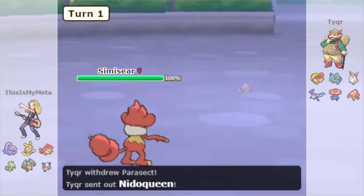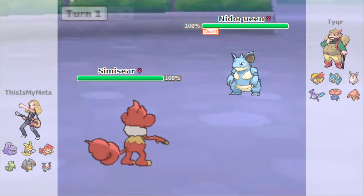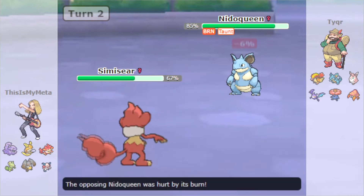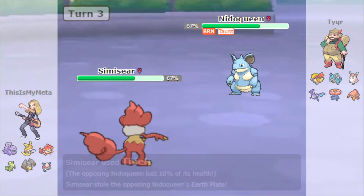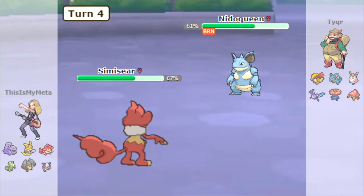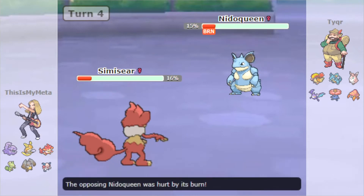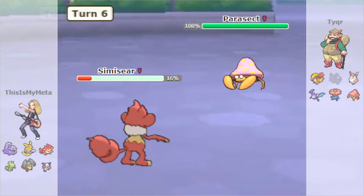This is being played in Nat Dex AG so we could be coming against Ubers and all sorts of stuff. We lead with our Simisear, going for a Taunt straight off the bat to stop entry hazards. We get the Burn off the Fling and go for the Thief — they missed the Drill Run, very nice. The Burn is going, the Taunt has ended, and we're going to Fling the Earth Plate that we stole off them, which did some good damage. Drill Run does finally hit but we take it out with the Thief — 1-0 to us.